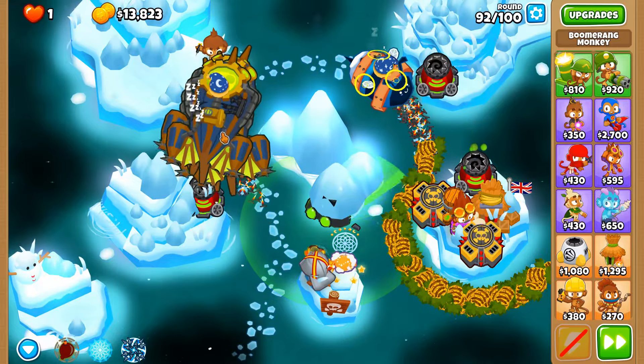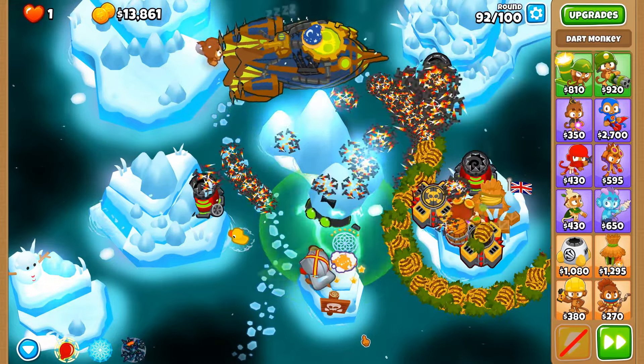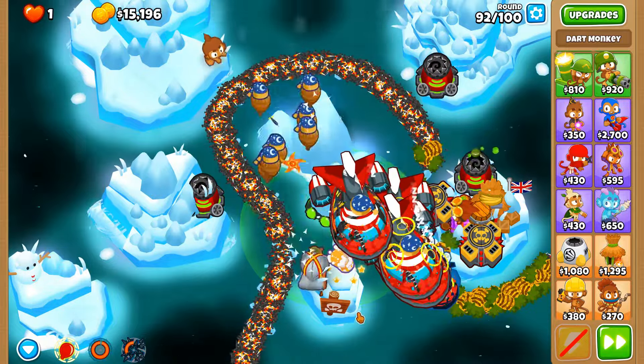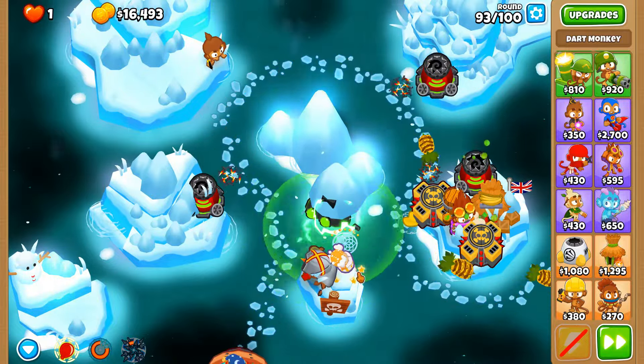ZOMGs — a huge bulk of ZOMGs. Obviously this top monkey doesn't really serve a purpose now. Get them all down — that last ZOMG — there we go. Once they've popped I can just unleash the psionic scream. DDTs are not a huge issue once they get to the back. I had to upgrade both spike factories to spike mines rather than just spike balls, so that we can get through super-fortified ceramics, and round 87 as well.